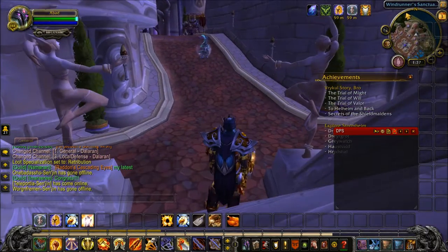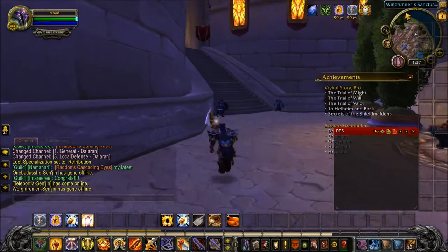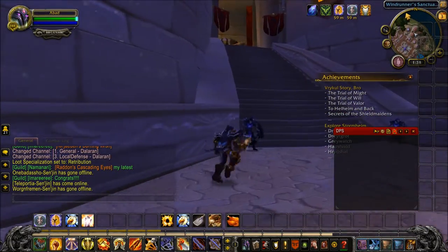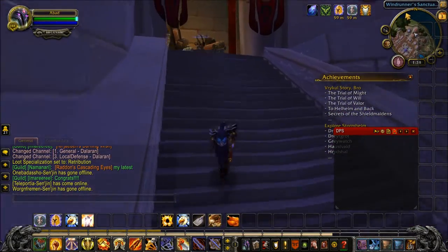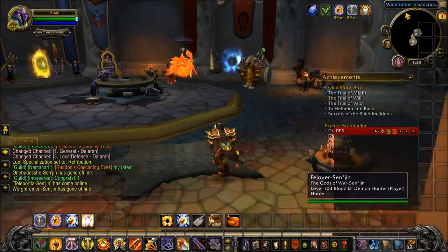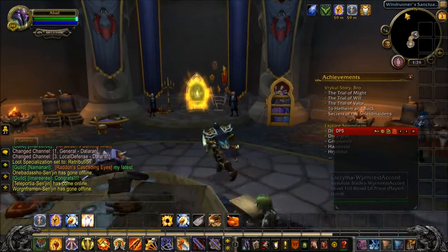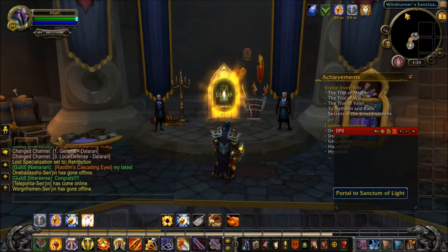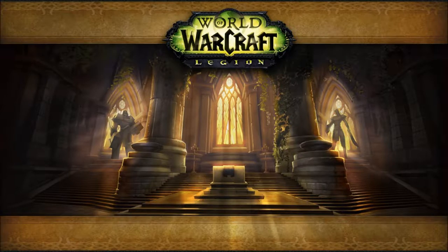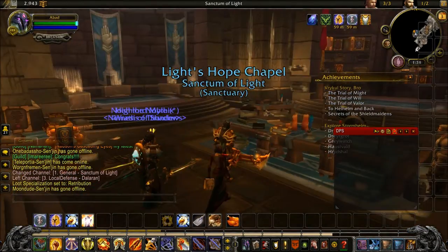This is the same navigation as for the priest - you go to the hoard, go upstairs and go upstairs again, the same way as for the priest. So here's the order hall for the priest and here's the order hall for the paladins. It's called Portal to Sanctum of Light.